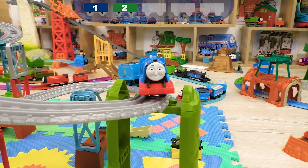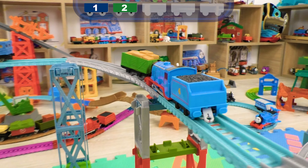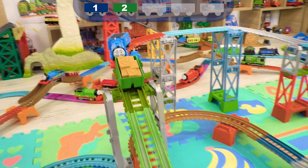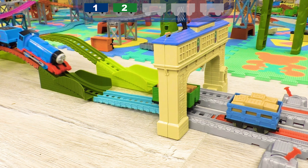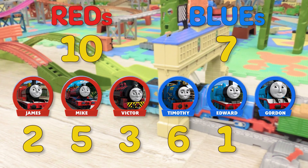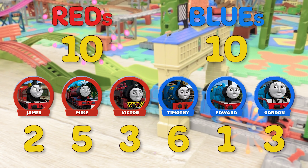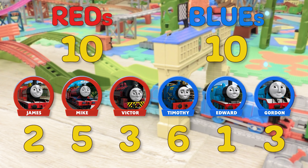Here he's losing the yellow car! And he's got no right to make a mistake and lose even one car! Be more accurate, Gordon — don't be in a hurry! And here's the finish! Gordon is gaining 3 points, and this means his team of Blues gets 10 points! It's a draw, my friends!